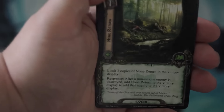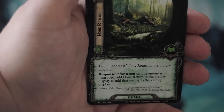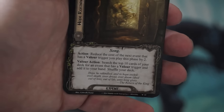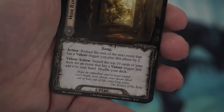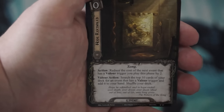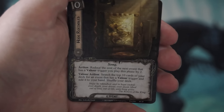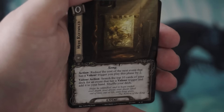The next card is an Ent — a 3-cost Spirit Ent ally called the Wellinghall Preserver. He has 3 willpower, 2 attack, 2 defense, and the Ent keyword. He cannot have restricted attachments and enters play exhausted like most other Ents. His response is: after the Wellinghall Preserver readies, heal one damage from an Ent character. He'll be useful for keeping the Durnd Dingle Warrior alive and other Ents. Treebeard, for example, receives bonuses when he takes damage and can inflict damage on himself, so this is a good way to keep Ent powerhouses alive and in the game.